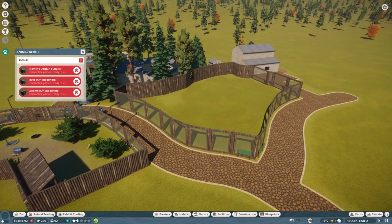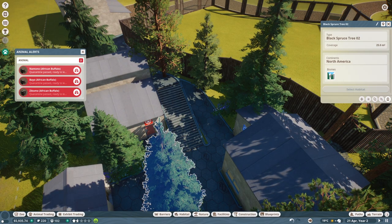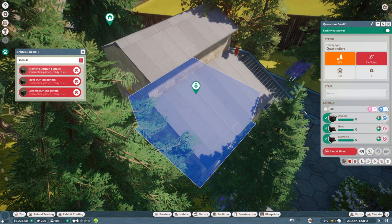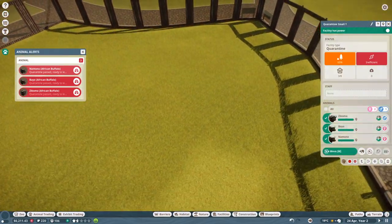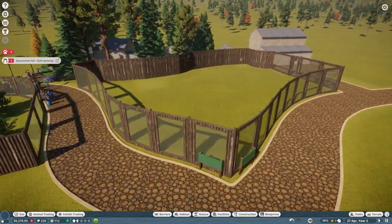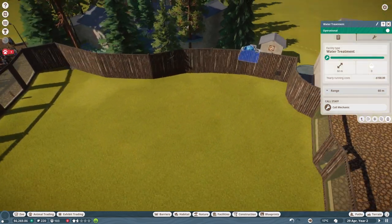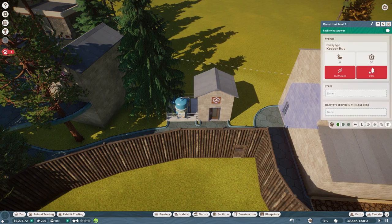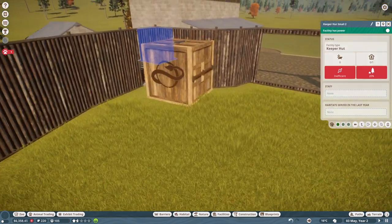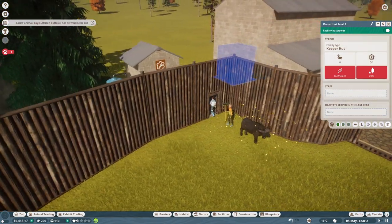That turned out to be a bit more of a project than I thought it would be. Let's go ahead and get all the buffaloes out of the quarantine, and then I'll talk about what I just did. I'll select all these guys and put them in the exhibit. I spent a lot of money doing this, and I think it should finally be big enough. I added a water feature back here, an additional mechanic shop, and a keeper hut as well, to make sure they've got a good ability to deal with the animals over here.